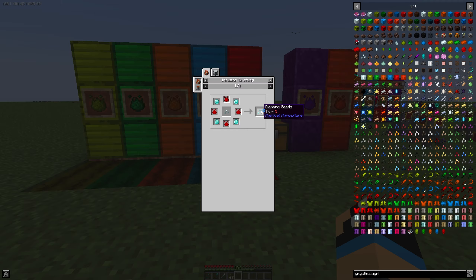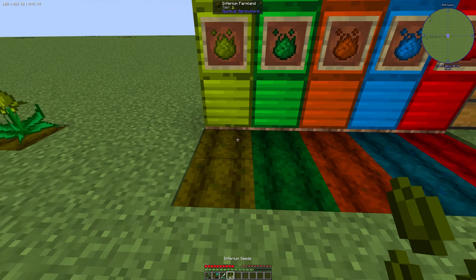So to get one diamond seed you will need more than 1000 inferium essence in total. That applies to all the different types of seeds. For example, for nether star seeds you need insanium essence, which is an even higher tier, so you need a lot more inferium to get there.